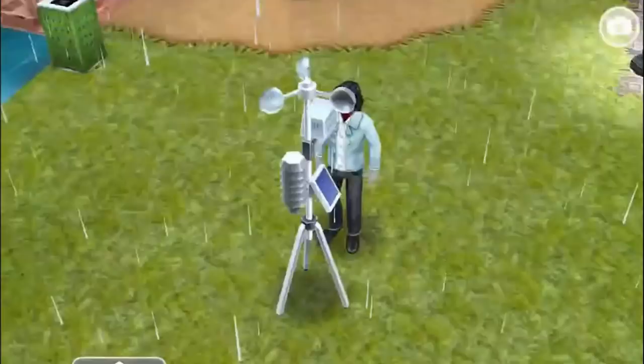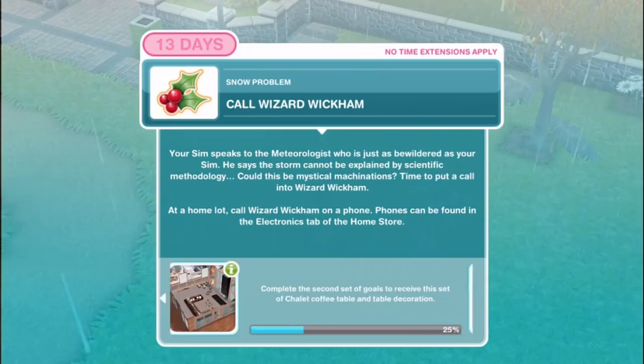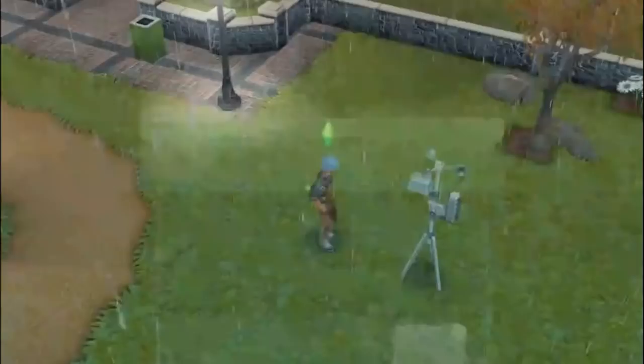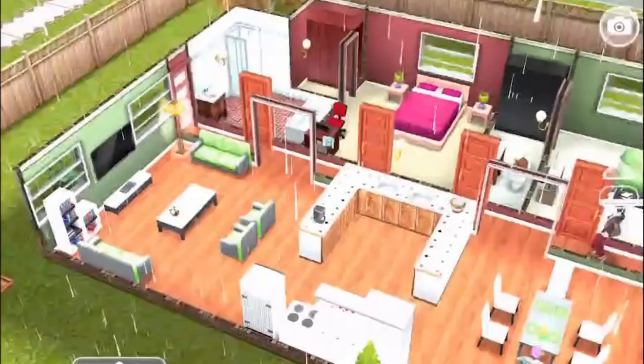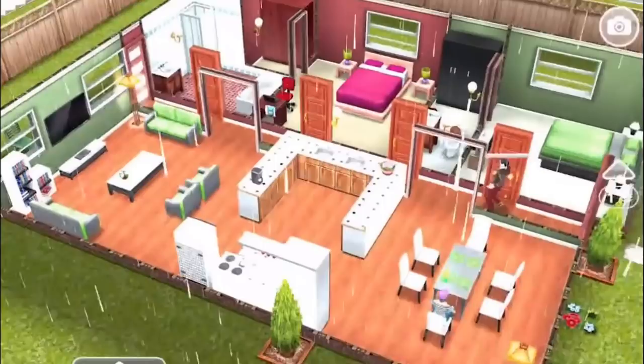Call Wizard Wickham. Your sim speaks to the meteorologist who is just as bewildered. He says the storm cannot be explained by scientific methodology - could this be mystical machinations? Time to put a call into Wizard Wickham at a home lot. Call Wizard Wickham on a phone - phones can be found in the electronics tab of the home store. Call Wizard Wickham for 45 minutes.